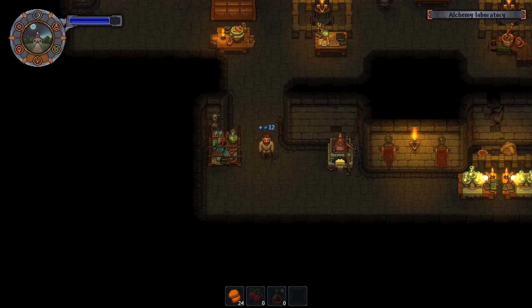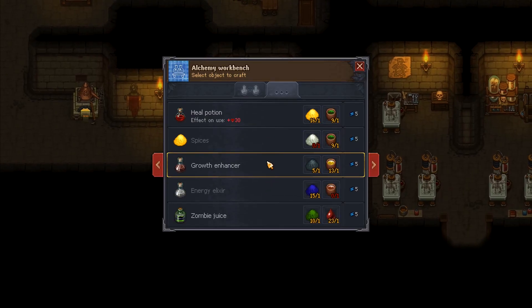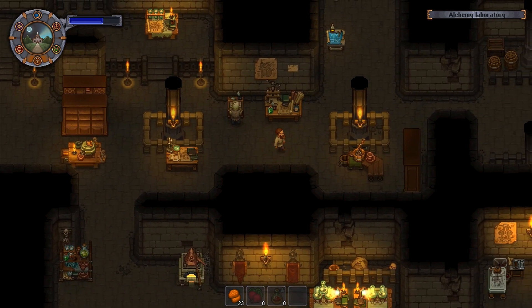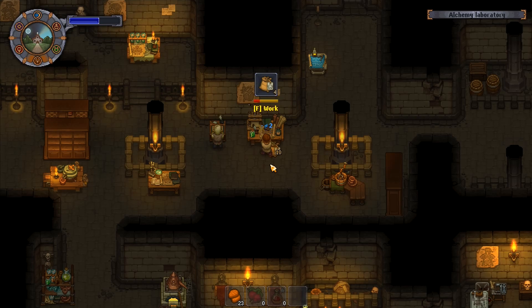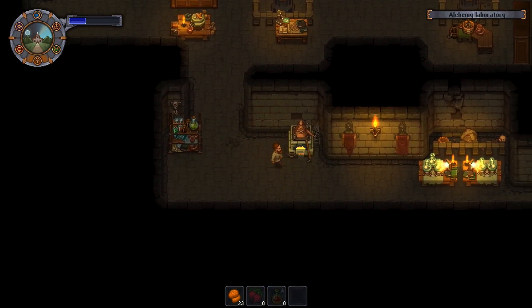Let me do that as well. Growth enhancer right there — I can make five of these. We'll come back for more ash later. There are our five growth enhancers. Running back up, going to the table — this will give me 50 quality fertilizer. This is the silver quality stuff — there's more than enough for the patch of garden we've got.